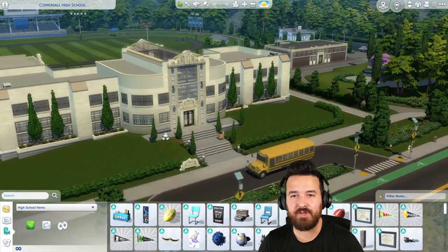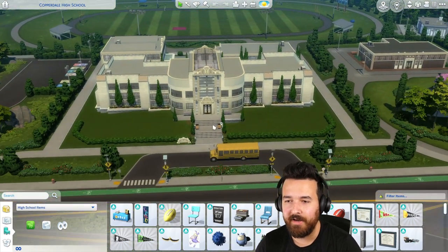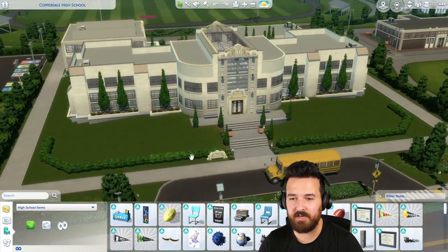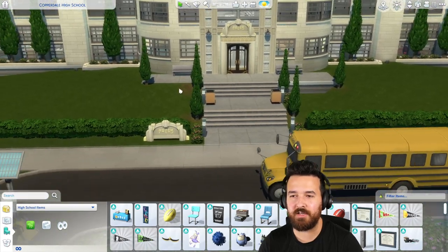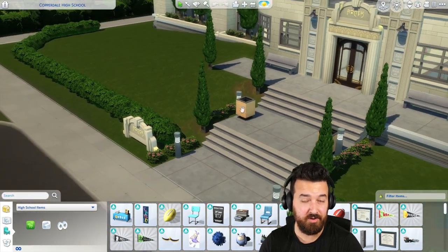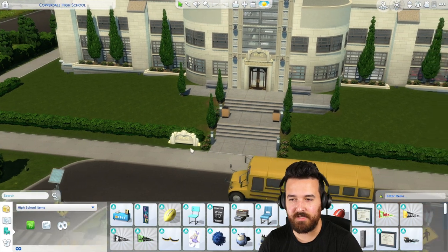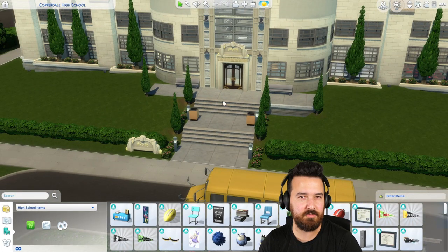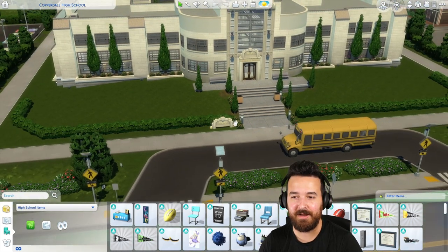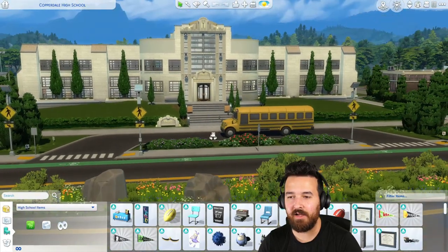Here we are at the brand new and improved Copperdale High School. A few little changes at the front - the big change was moving the entire school forward. I did play around with landscaping in this area but I think it looks a lot better just having grass hills with a little bit of a hedge. When I was doing testing, sims would walk around the stairs and down the hill, which was a bit silly. By putting these shrubs here I'm hoping that forces them to use the stairs rather than the hill. We've got the sign along the side, and now you just walk straight down rather than around.